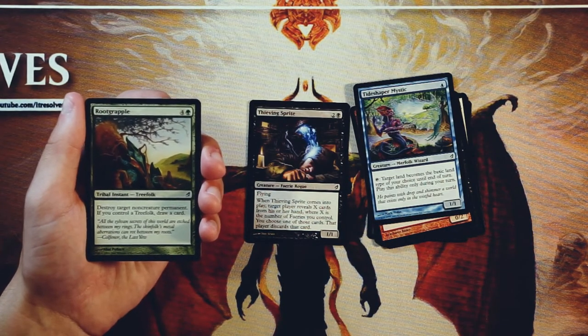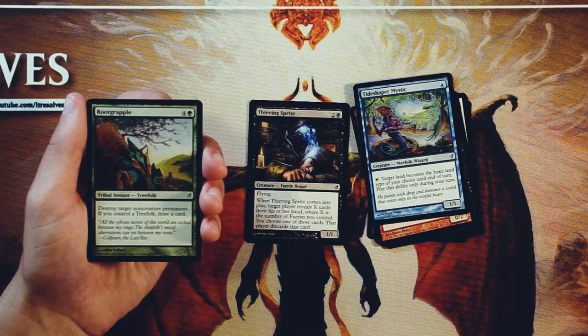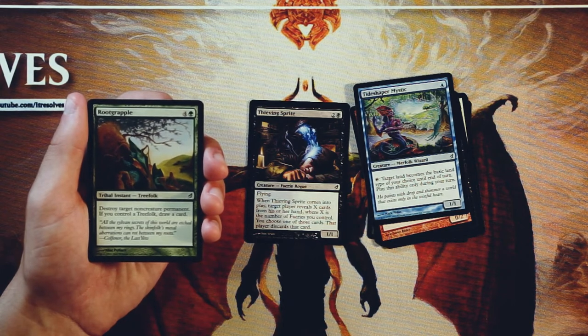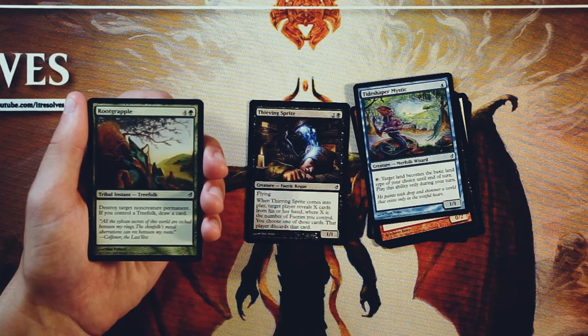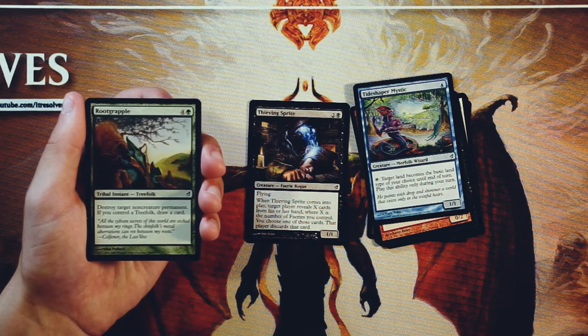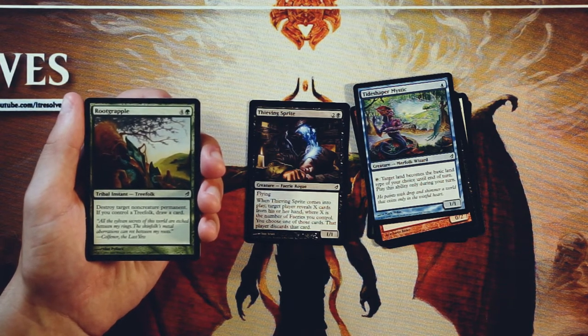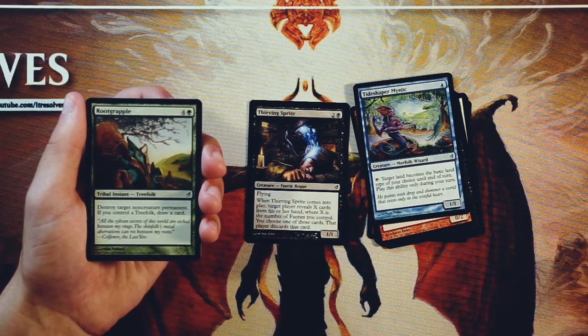Root Grapple is a tribal instant — it's a Treefolk instant, so technically if you're playing Treefolk and there's something that says you get a bonus from playing a Treefolk, this does trigger that. It is four and a green, and it says destroy target non-creature permanent. If you control a Treefolk, draw a card. Interesting that it only hits non-creature permanents — that's significantly worse in limited in particular, because there are so many creatures. If you do have a Treefolk it's fine, you're going to draw a card off it, but it's five mana, which is a lot. It is instant speed, which is nice. I just don't think this is a great card — it's okay, but not amazing.